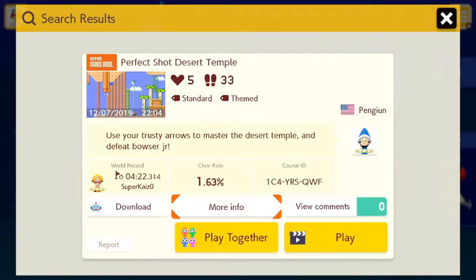This level is called Perfect Shot Desert Temple. It's a standard theme stage, and it's all about using arrows to master the Desert Temple and defeat Bowser Jr. It only has 3 clears out of 184 plays, giving it a 1.63% clear rate. There's the course ID in case you guys want to play this.